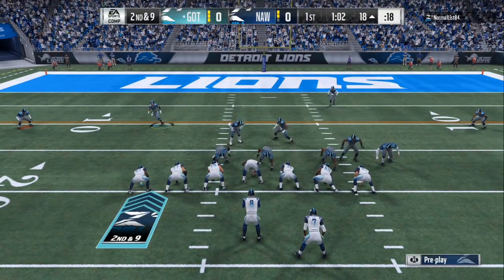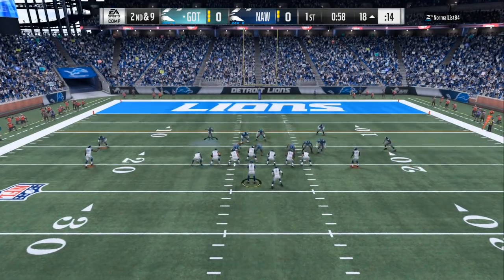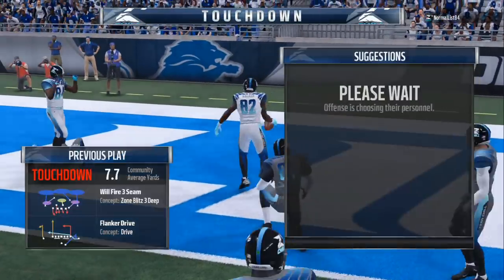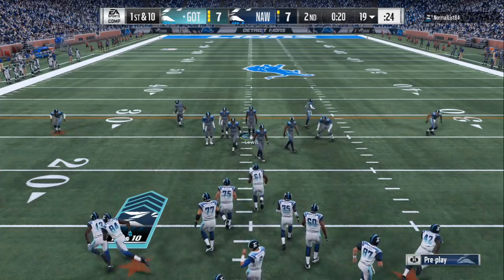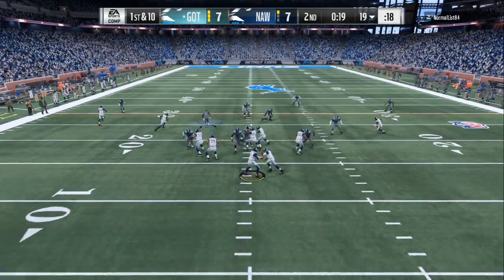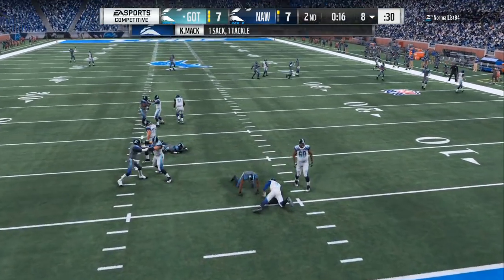Look at who I'm usering — I am usering the free safety, bringing him down in the box. That lets your opponent know I am not in a Tampa two, but he has to figure that out on his own. This is the second game. He makes the right read right there. I dropped my coverage down — that's what I like to do. I put in Marshawn Lattimore with 94 speed. It is seven to seven, he threw that first touchdown in that area.